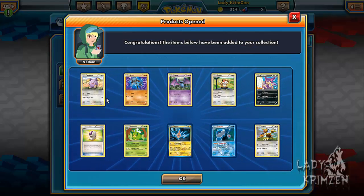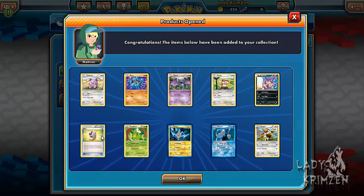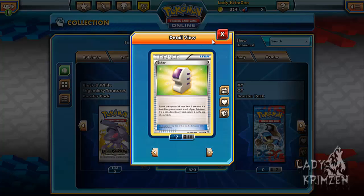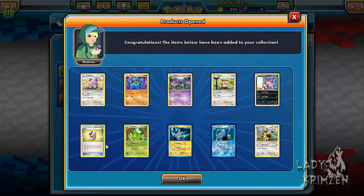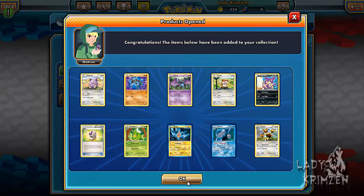Seventh pack: Wisma, Rylou, Zubat, Patrat, Purline, Ether — which is actually a pretty decent, very situational but beneficial card — Swaddle, Rotom, Jellyset Reverse Holo, and Dodrio as the rare.